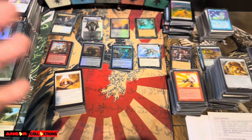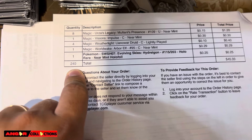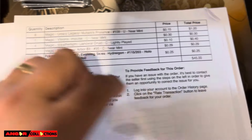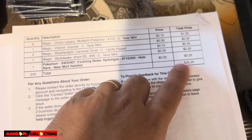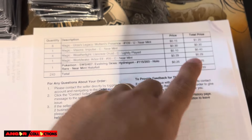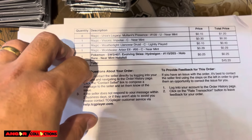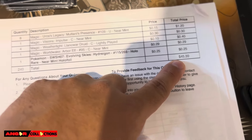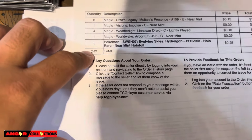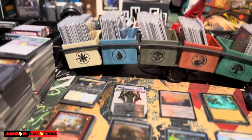Check this order — that's one of the reasons I wanted to make this video. Look at this: 249 cards! The best part is it's like $45, so I'll ship it in a box. I want to highlight this order because there's a variety of random good cards, a lot of playables. Maybe this is a store buying.